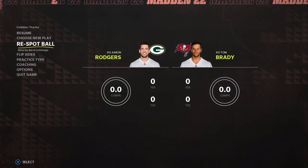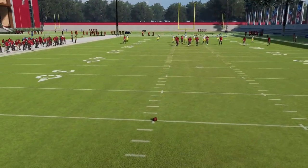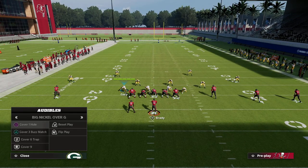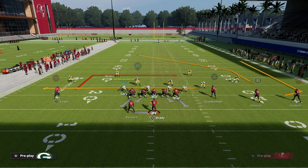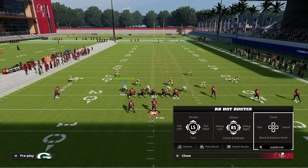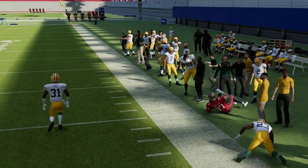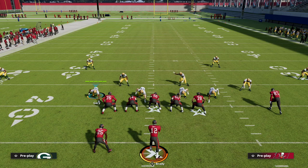You might be saying that cover three match does not work against trips sets — it doesn't match trips formations — and you would be accurate in that assessment. If I go to cover three buzz match and try to run a corner route to Rob Gronkowski, the seam flat does nothing and I'm able to hit the corner. So it doesn't match, but there's a little trick in the game most people don't know about that can actually turn on incredible matching principles.